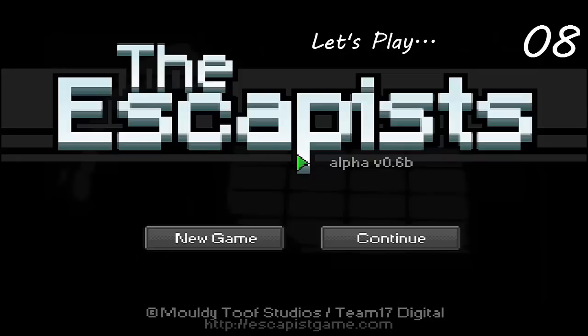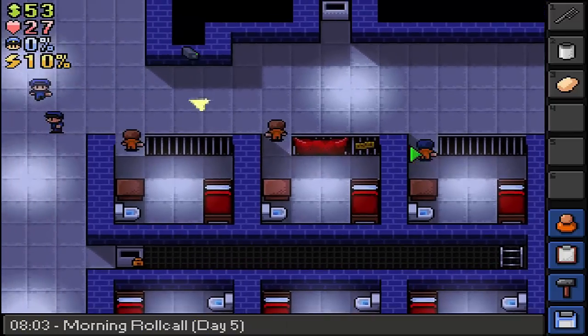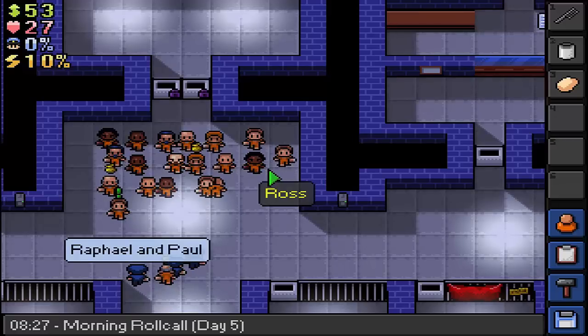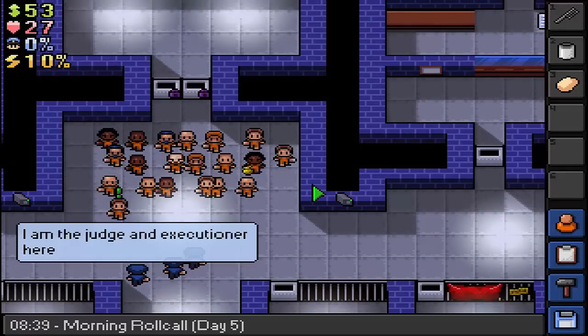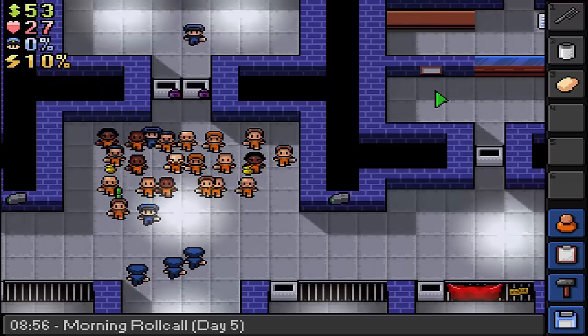Hello everybody and welcome to The Escapists alpha, this is episode 8. I'm recording this one straight after episode 7 because it crashed, and I did promise you guys two episodes over the weekend. We've lost the day because we crashed - you've got to use concrete on the hole inside. We need to re-grab the screwdriver and probably remake that tool handle. We do still have the craft note, so that's good.